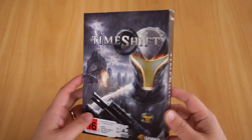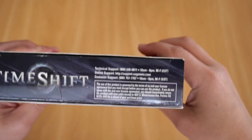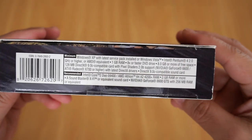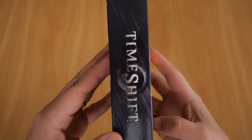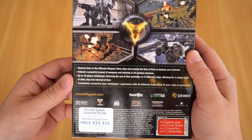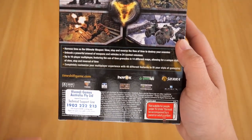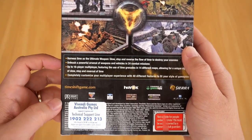So the front cover. There's a spine, there's a top with a little bit of information on technical support, and finally the bottom which obviously contains all the system requirements both minimum and recommended. As you can see there, and that is the back. You've also got the Vivendi Games Australia. Now I bought this game in New Zealand but because New Zealand and Australia is pretty close, the technical support is on the Australian number there.